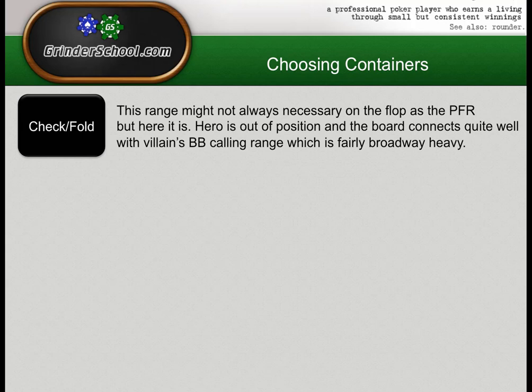On this board it's going to be a bit different — it's not going to be license to bet everything. So do we want a betting range, a check-calling range, a check-folding range, and a check-raise range? Those are the containers we need to consider here since hero is out of position and the board connects quite well with villain's calling range — King-Queen-Six rainbow is fairly Broadway heavy for his calling range.